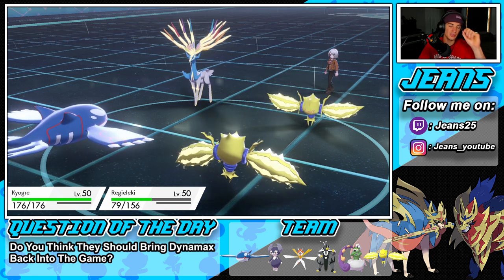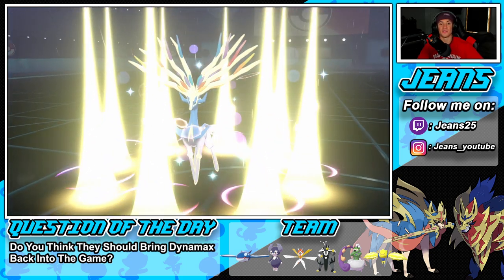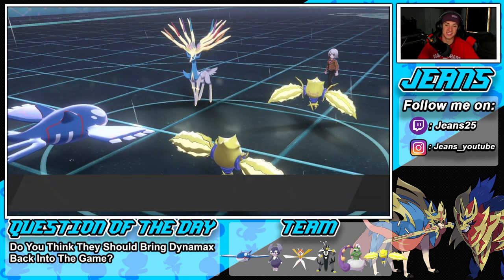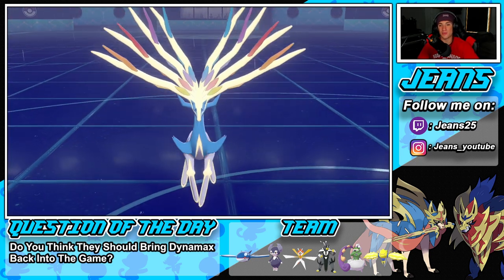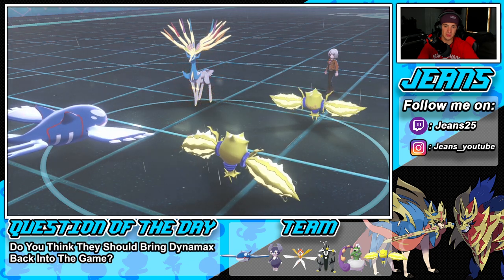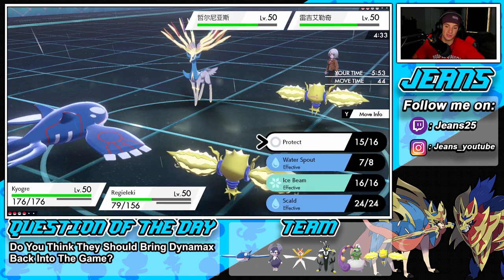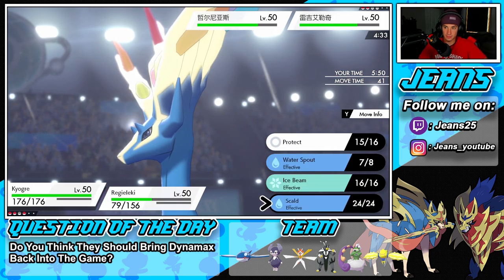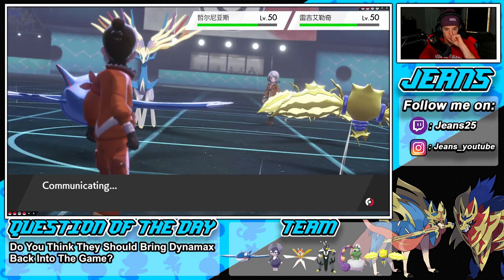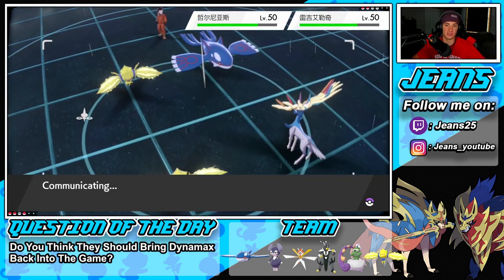Xerneas goes for Geomancy — tough news, I don't like it one bit. Geomancy in one turn raises special attack, special defense, and speed. I'm thinking I just go for Scald here to get rid of it and Electroweb again — that's my play. Hopefully Regieleki outspeeds everybody.